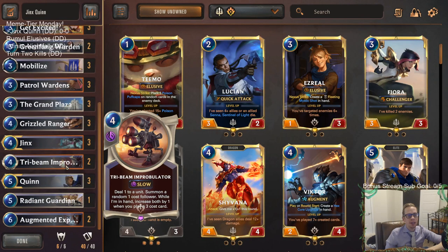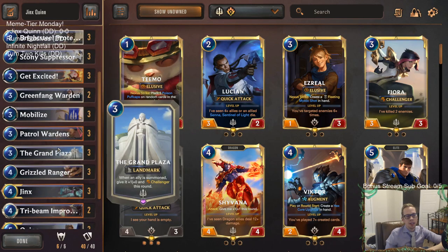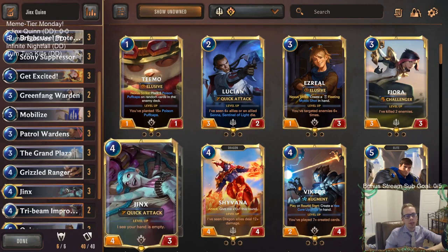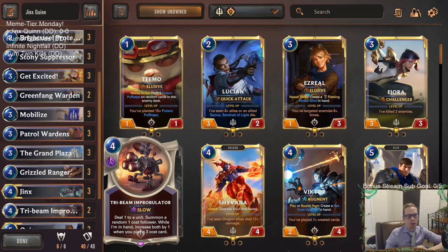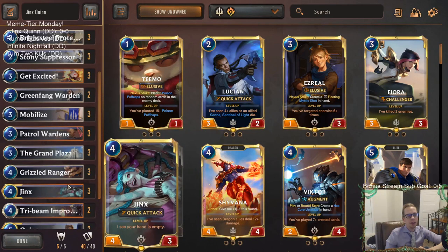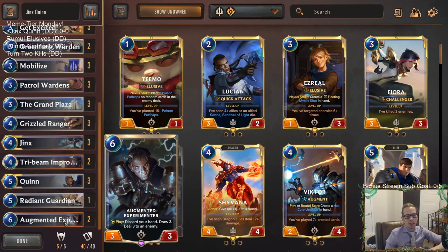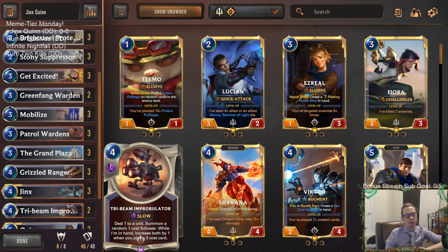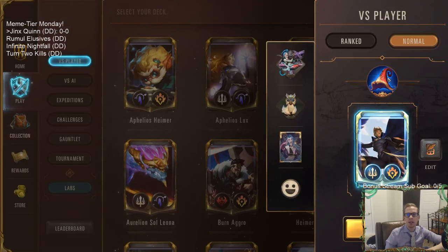Another cool thing in this deck is a couple of Tribeam Probulators. We have a lot of threes as you can see for Tribeam Probulator, but also Grizzled Ranger and Jinx normally cost four, but if we play Mobilize they cost three. So we can play three-mana Mobilize and then three-mana Jinx, and now Tribeam probably got a couple of hits there. It's kind of a random, weird deck with a lot of weird cards, but hopefully it will work — that's what Meme Tier Monday is all about. Let's go play five games in normal.